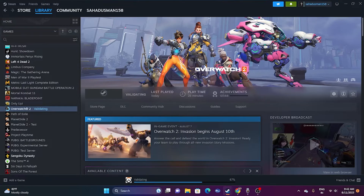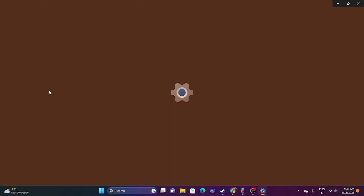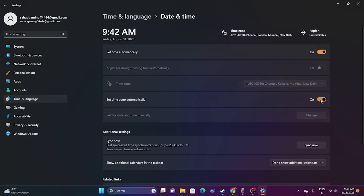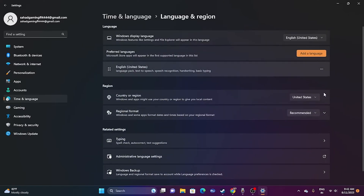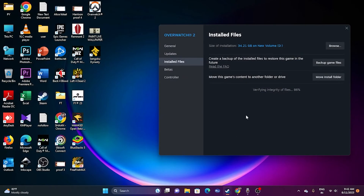The next step is to make sure your time zone and region are correct. Go to Settings > Time & Language > Date & Time, and make sure 'Set time zone automatically' is turned on. Then go to Language & Region and select your country according to your geography — for example, United States, United Kingdom, or UAE. Once done, close and try launching the game.